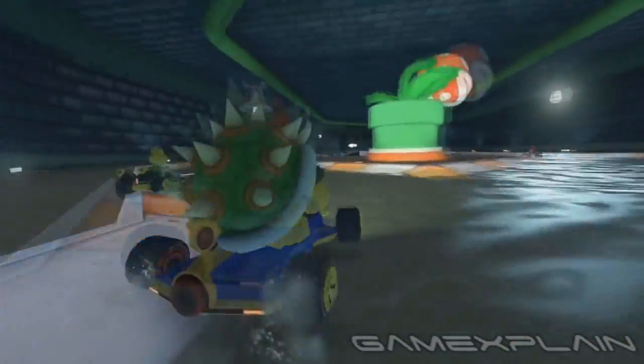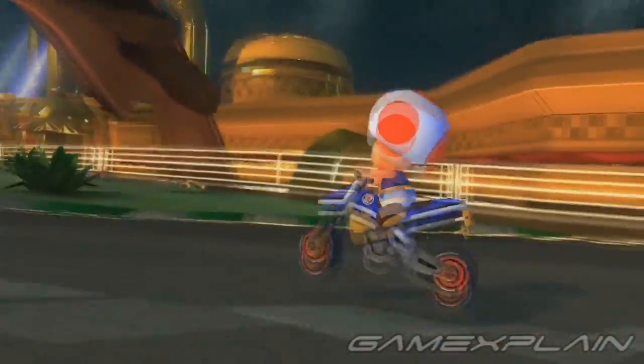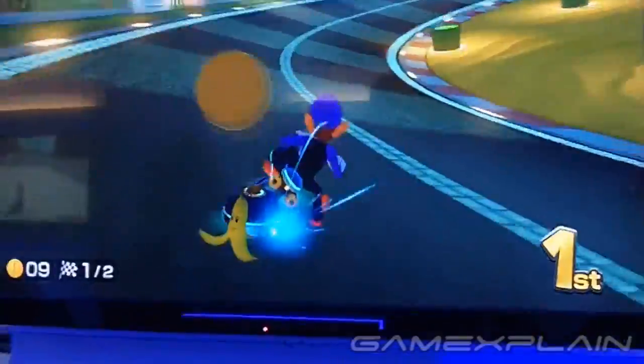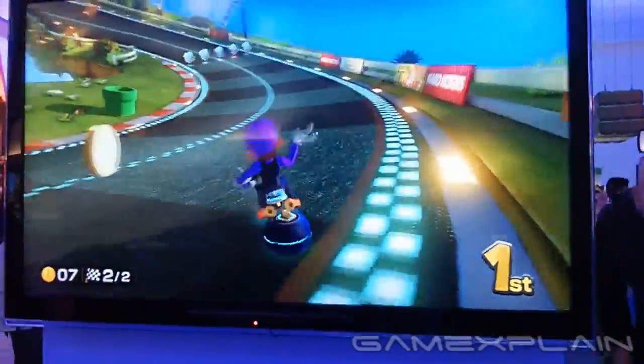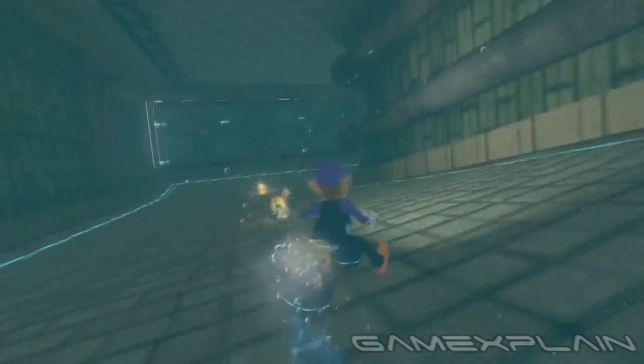Right away, we can tell the game is basically a mashup of the two previous Mario Kart games, carrying over several unique features of each one. Take the Mario Kart 7-style coins scattered along the track, which increase your top speed with each one. Like before, you'll max out at 10 and drop 3 if you get hit. Then there's the return of the hang glider and underwater sections, also from the 3DS version.